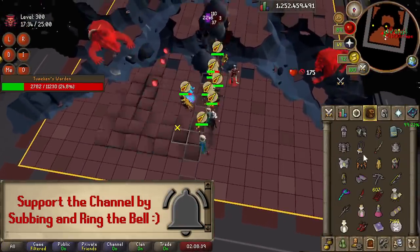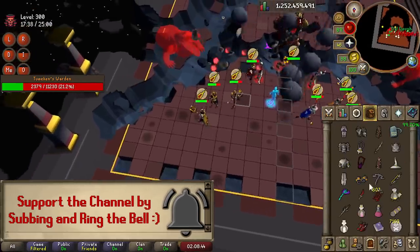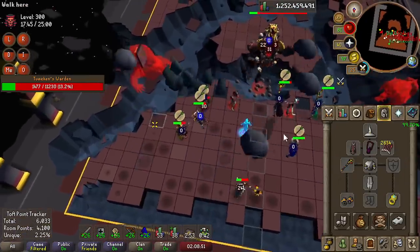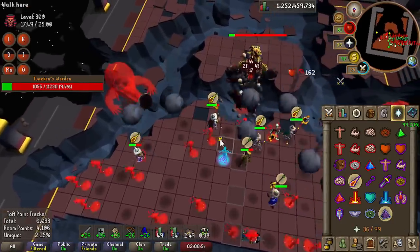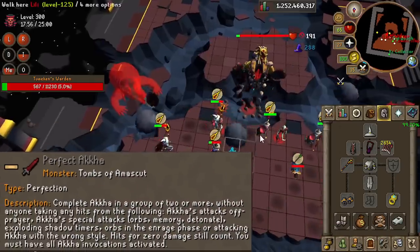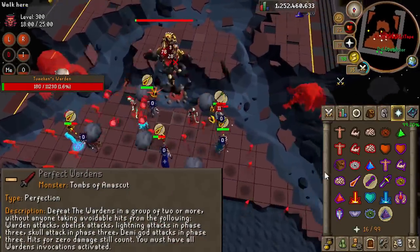The Raids 3 tasks range from medium all the way to grandmaster, boasting an impressive 50 new tasks. The hardest ones at a glance appear to be in the grandmaster section: the 18-minute eight-man speed run for expert mode, the perfect group Akka in expert mode, and the perfect group Warden in expert mode. Let's begin.